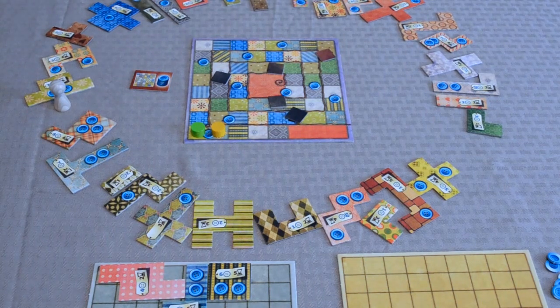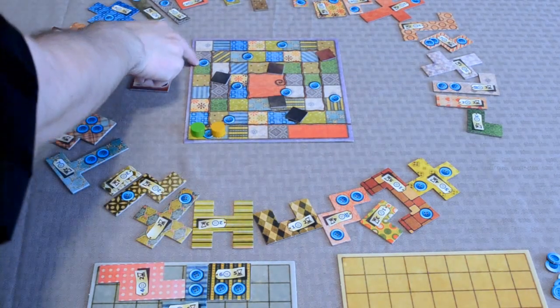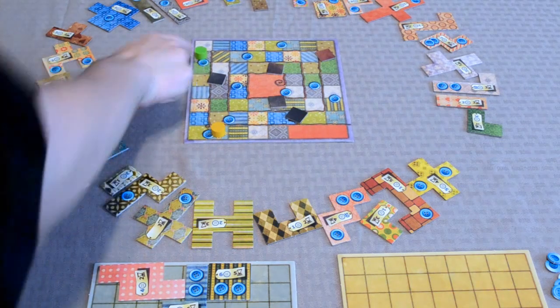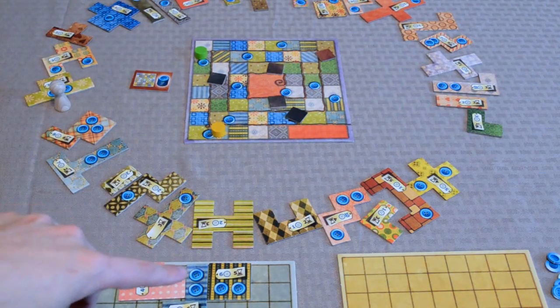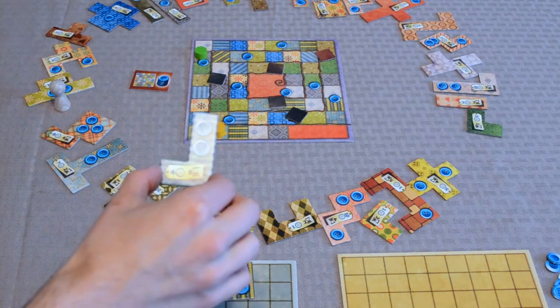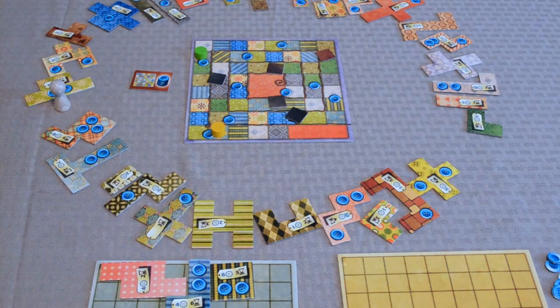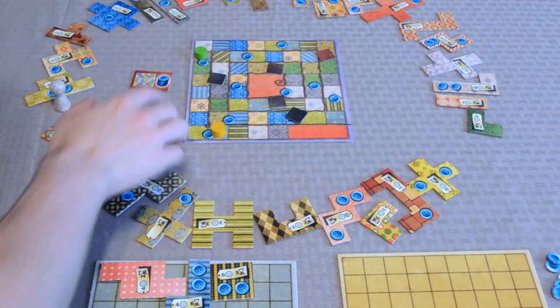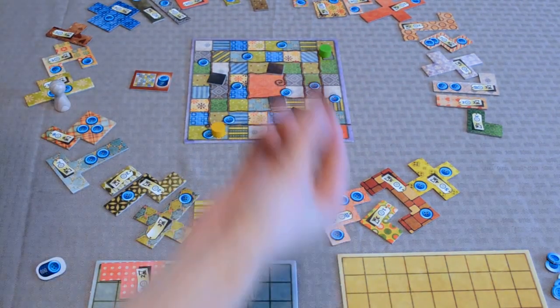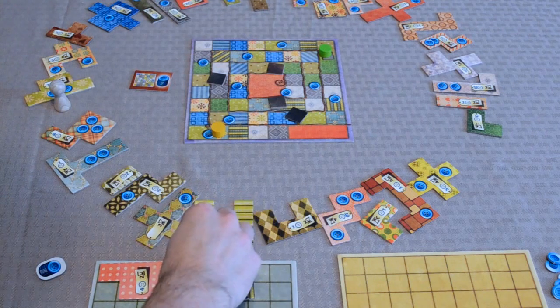There are a few other things to note. Whenever players move their time piece around the time board, they'll pass some special spaces — blue buttons and one-by-one leather patches. Whenever a player passes one of these blue button spaces, they collect a number of buttons equal to the buttons shown on their placed board pieces. For example, if green has two pieces with two buttons each, they collect four buttons from the supply. The first player to cross one of the leather patches on the track gets to collect it and must place it immediately on their quilt board.